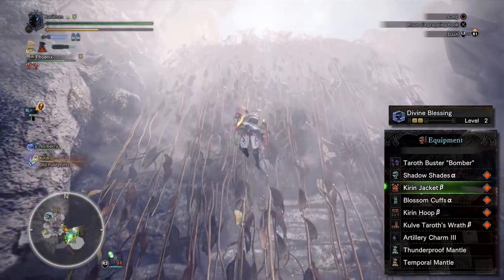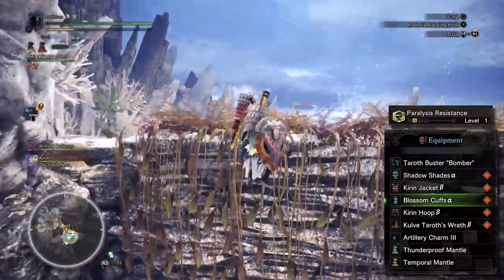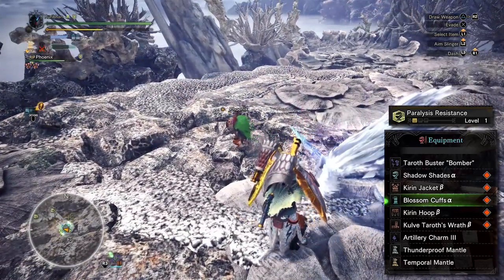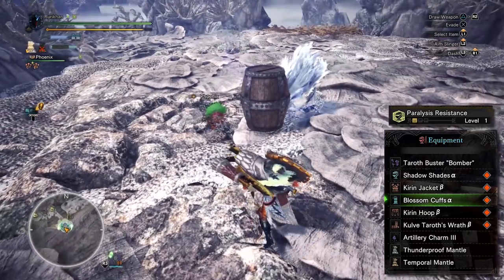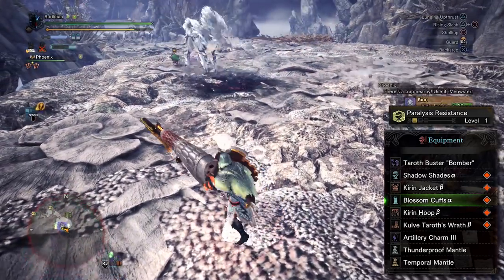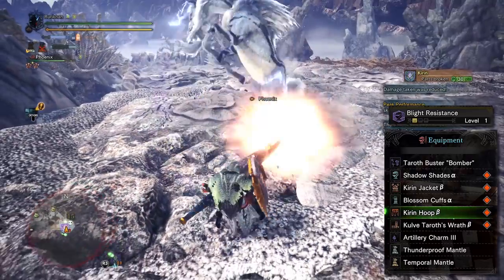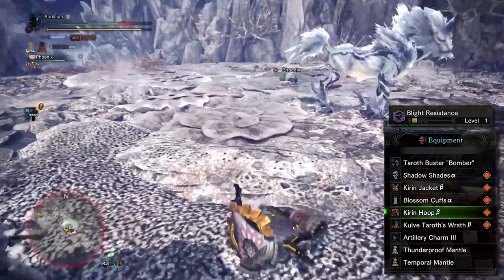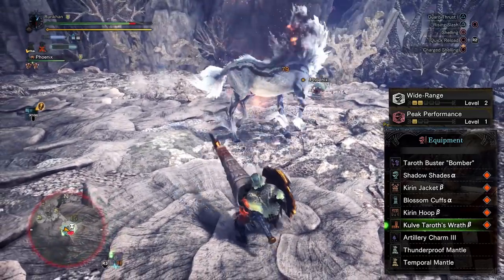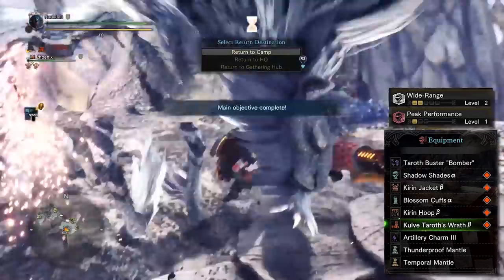Next is the Blossom Cuffs Alpha — you might not expect to use a Blossom set piece for a serious monster, but it has maximum thunder resistance, two level 1 decoration slots, and brings in paralysis resistance. Then the Kirin Hoop Beta also has maximum thunder resistance, good overall defense, and blight resistance level 1. Finally, Kulve Taroth's Wrath Beta has high defense, decent thunder resistance, a tier 2 and a tier 1 decoration slot.